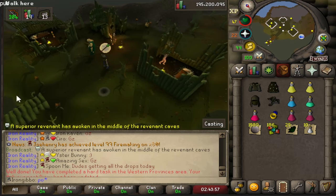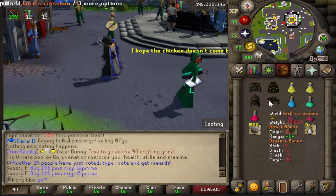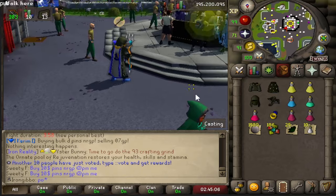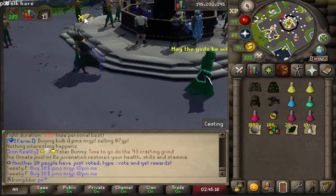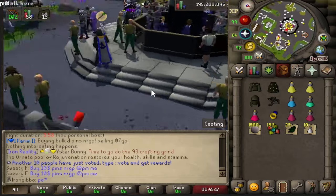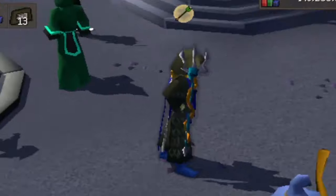That is a 5-hour grind trying to get 1 kill at Zora. I really think the Karil switch was the best call — I was noticing so much more damage on the magic phase compared to before. You know what, I reckon I can go for another one. Fuck it, why not.